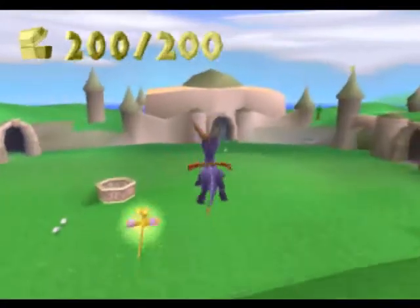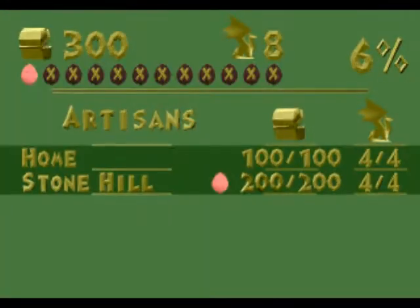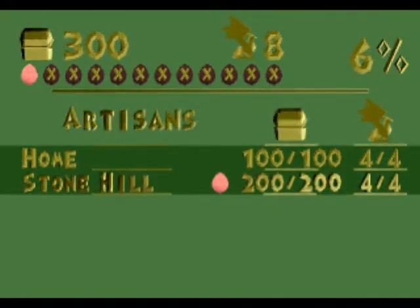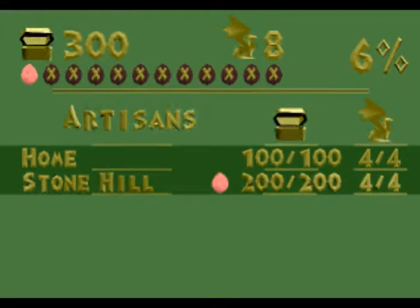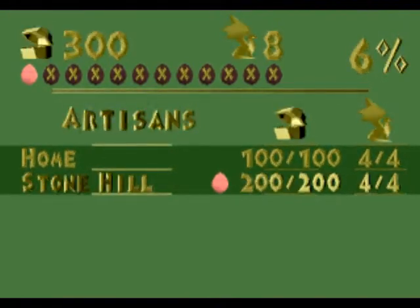200 out of 200. Fairly simple level. I'm surprised this actually took seven minutes. Let's take this — 200 out of 200, 4 out of 4, and 1 dragon egg. That little bar thing with all the dragon eggs and the crosses indicates how many dragon eggs you've collected and how many are left.